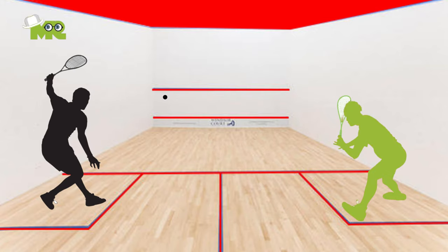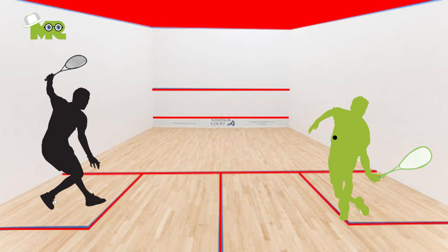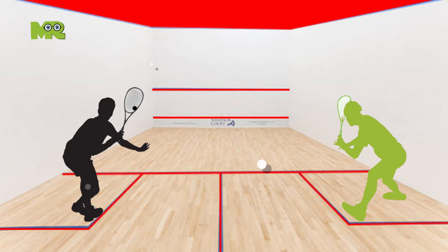Rule 4: If a player doesn't hit a good serve, the opponent wins the point. Rule 5: Players are allowed to hit the serve underhand, overhand, forehand, or backhand.